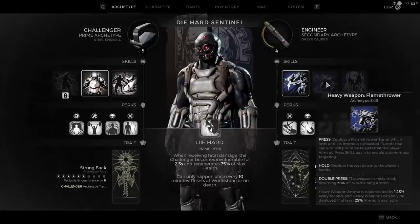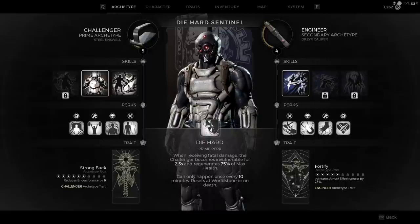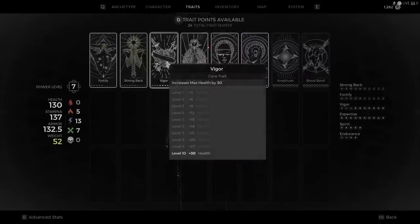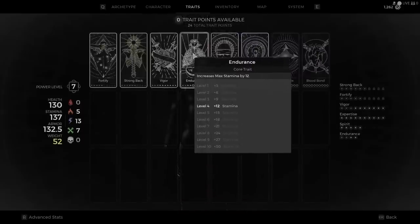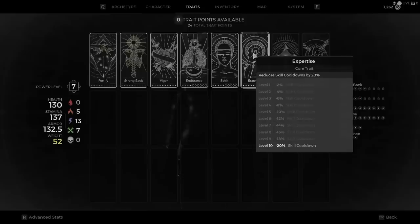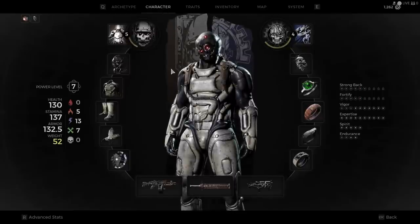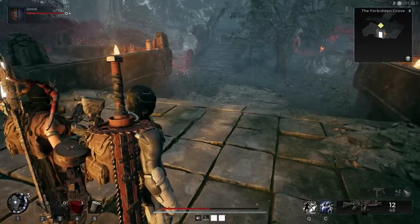We have more traits besides the static ones that automatically level. I suggest investing in Vigor, Endurance, and Expertise — all three are ingredients needed to dominate as a tank. But this build is more than just a tank. I'm not particularly fond of tank builds because they are typically slow and deal minimal damage, only utilized as deterrents so damage dealers can do their thing. But this build is different because it's fast.